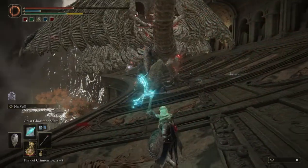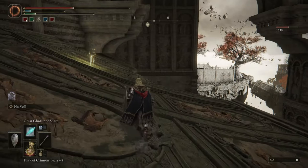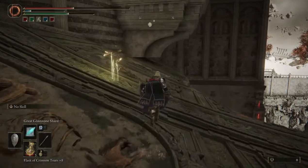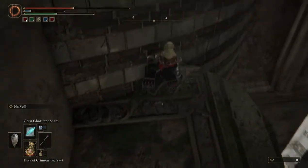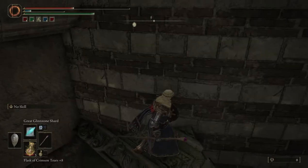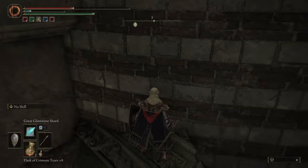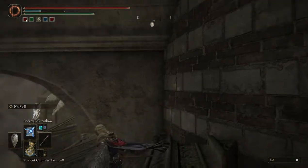The Great Glenstone Shards are hella effective on mini bosses and this dragon here. You want to get out of the way because those little red things coming out of the ground will mess you up real good. And yeah, when you're over here you want to make sure you stay hydrated.